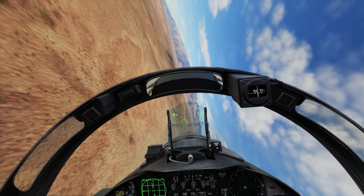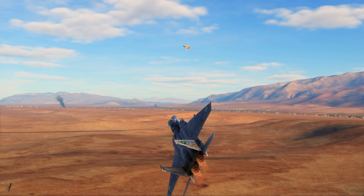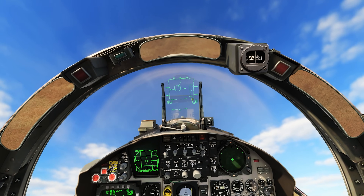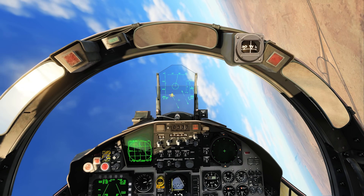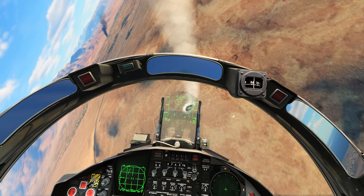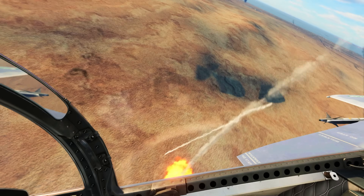I'm going to have him in the HUD right now - now he's defensive. He's fully defensive, trying to jink and dodge my nose, but he's very slow. There it is - all the rounds into the spine of the jet. Something is falling off - splash Tomcat!